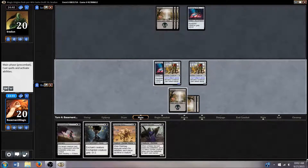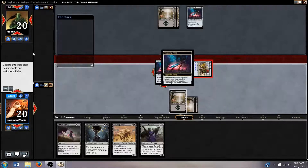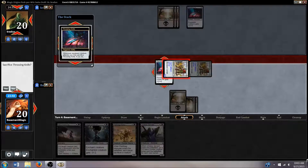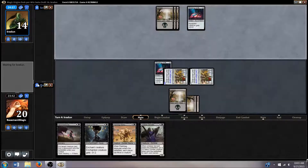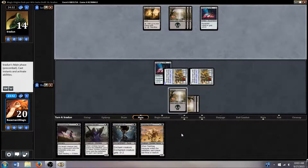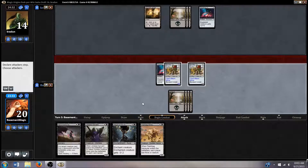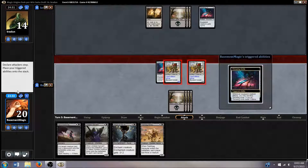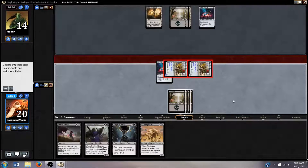Let's go ahead and get our attack in. The good thing is we'll be able to do Fleshbag Marauder or Weight of the Underworld depending on whether we hit our mana, so if he plays a creature we can — oh wow, wow, that's awesome for us. I always hated that you have to click on that with your throwing knife; I'm afraid I'm gonna accidentally sack something.